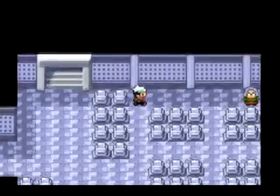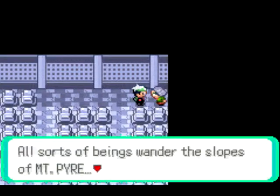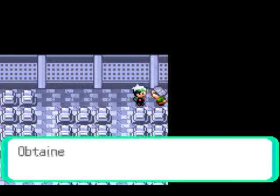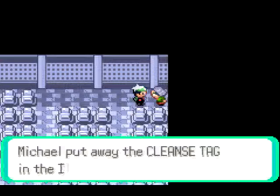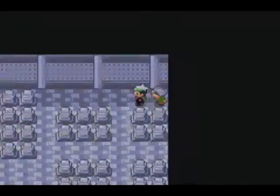There's a guy over there. He looks suspicious. Let's talk to him. He says: 'All sorts of beings wander the slopes of Mount Fire. There's no telling what may happen. Take this, it's for your own good.' And we got the Cleanse Tag. If you equip it to the Pokemon in the front of your party, it kind of acts as a repel.